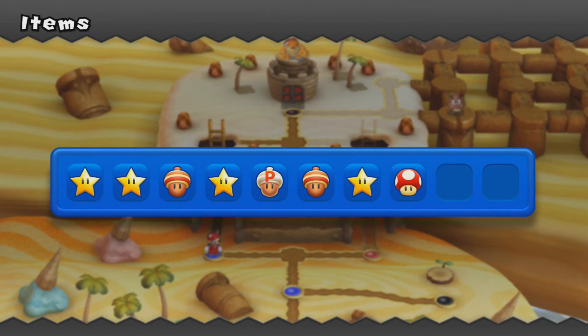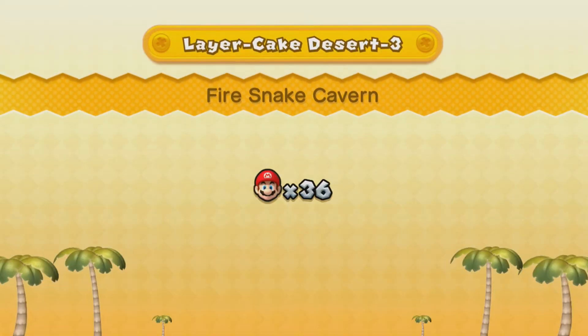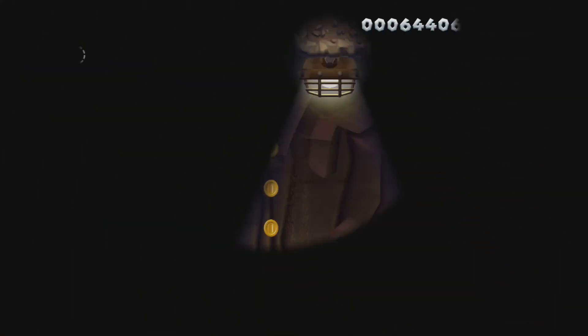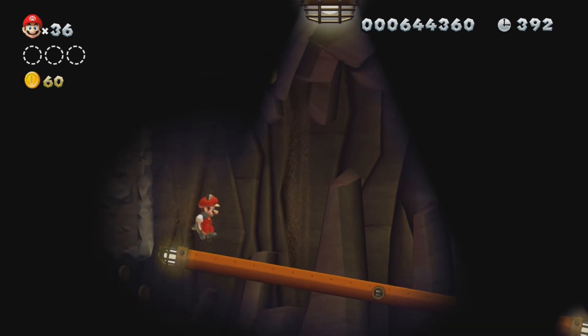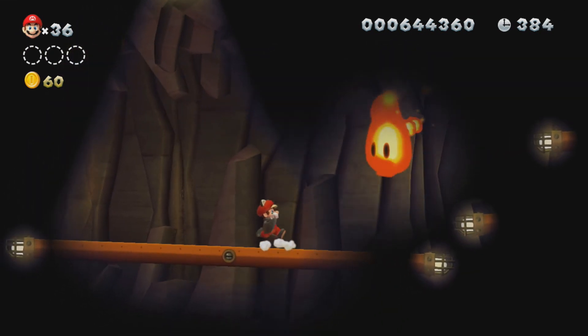It's random what item you get, but it's usually a star. I'm surprised I got an ice flower here. The only really useful items are mushrooms and the flying squirrel suits that you can put in your inventory. This is going to be another dark level — I think I'd rather have my flying squirrel suit, actually.